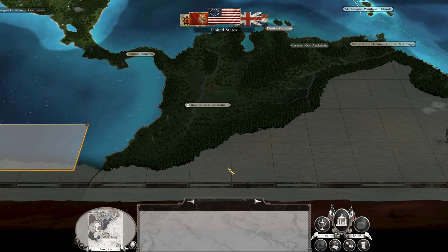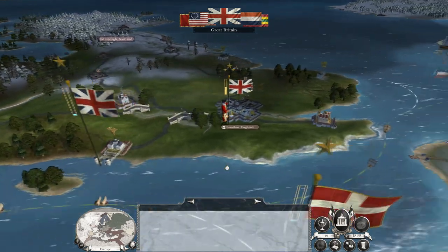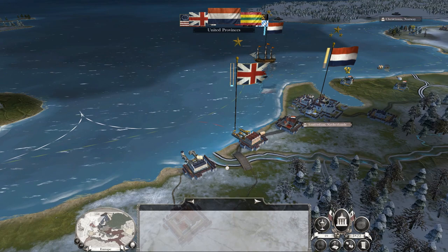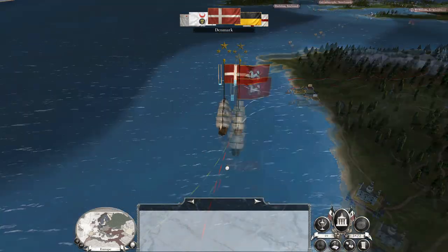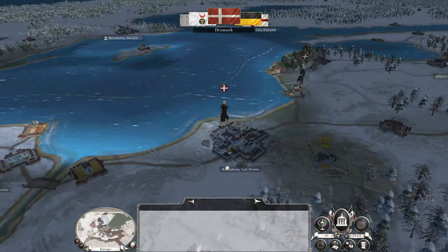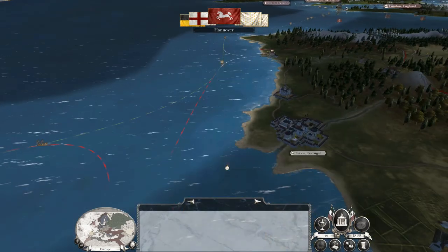It's an interesting tactic — I've done it before where I've captured an island territory in the Caribbean and given it to an Indian faction just to get them off my back, so they accept peace and stop declaring war and invading my territories. Doesn't always work, because the AI is sneaky.